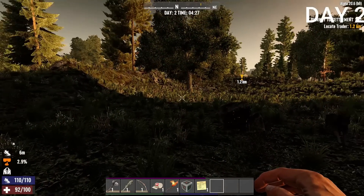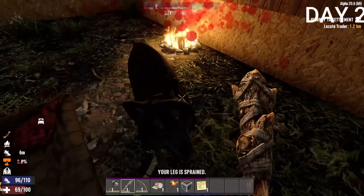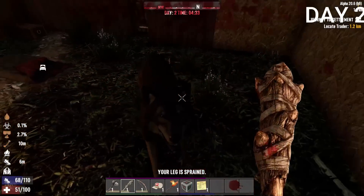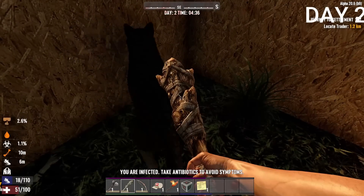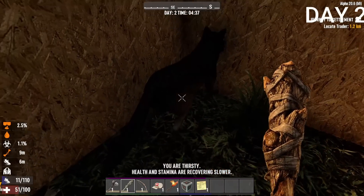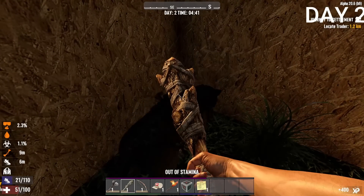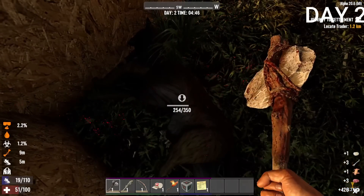Day 2, somehow a wolf got into my base. I tried to fight back, and thankfully the wolf got stuck in a corner so I was able to take him out. But I got infected — this was pretty bad because I'd now gain symptoms and need antibiotics. If you're infected and it reaches 100%, you're dead. The wolf gave me extra leather, meat, and bones. The less effective the infection, the easier it is to treat, but the more effective it is, the harder.